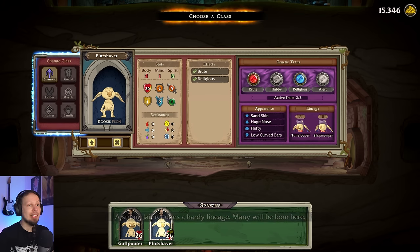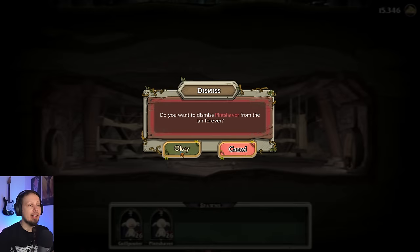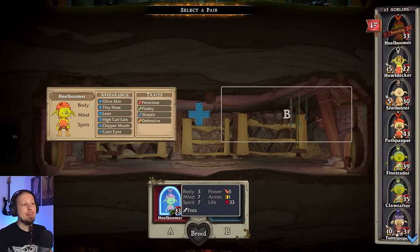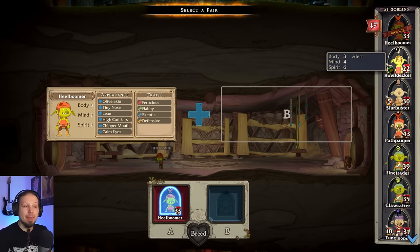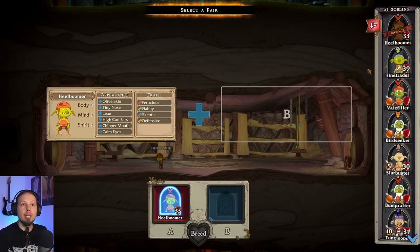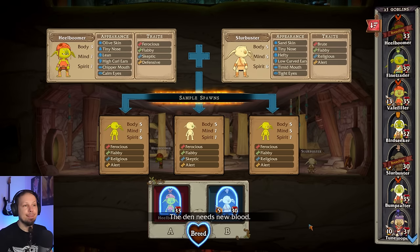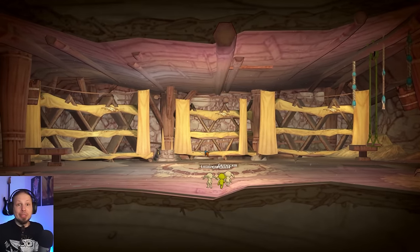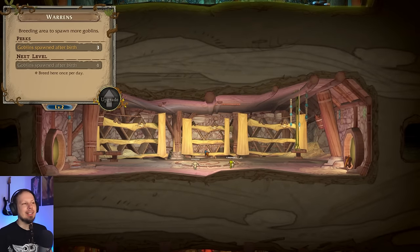We still have some older guys sitting around here, get out of here, we don't need you. We have Healboomer, who has amazing stat lines. The three could be better, yes, but seven Minds, seven Spirits — amazing. I want to pair him with a Peon somewhere. That's gonna be amazing. Let's see what comes out of these two, and then we're gonna take the best one and make it one of our new guys.